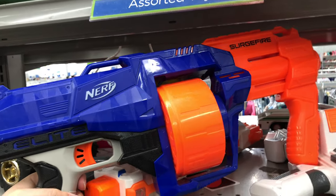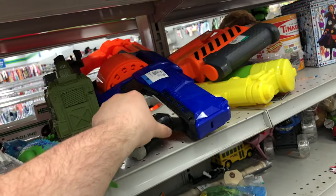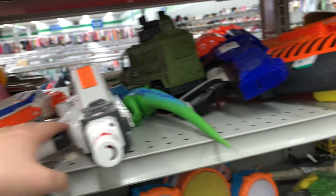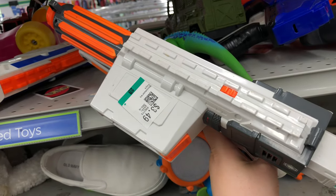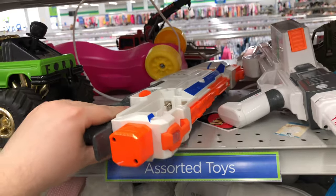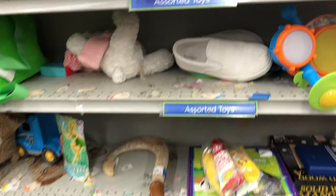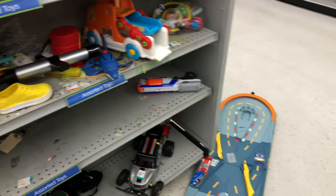Next up we got a Surge Fire over here — six bucks as well. Looks like this door's going up a little bit. Next up we got ourselves a Stormtrooper Blaster — $3.50. Oh, it looks like this thing was donated from Goodwill at one point. Interesting. And then we got a missing battery door. Let's see if we got anything else hiding. There's another one of those Maui hooks — I've been finding those quite a bit. And then we got a Strong Arm down there.